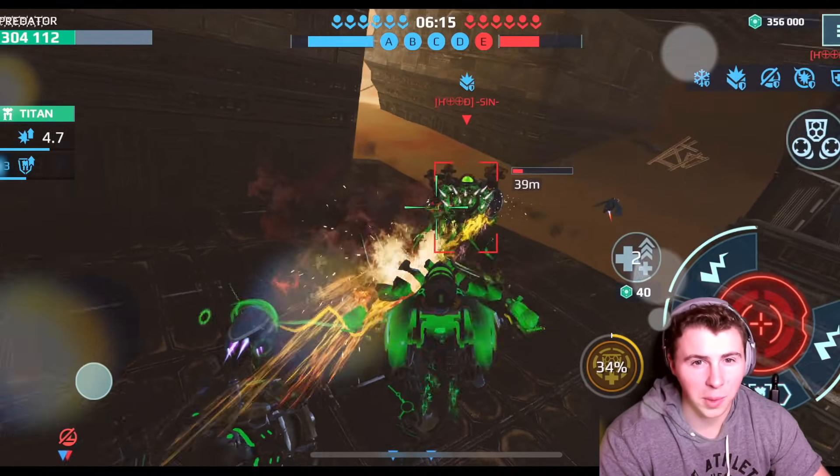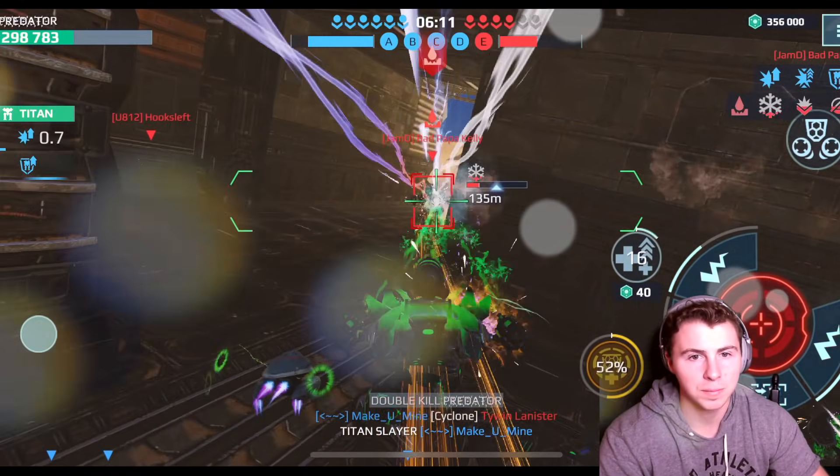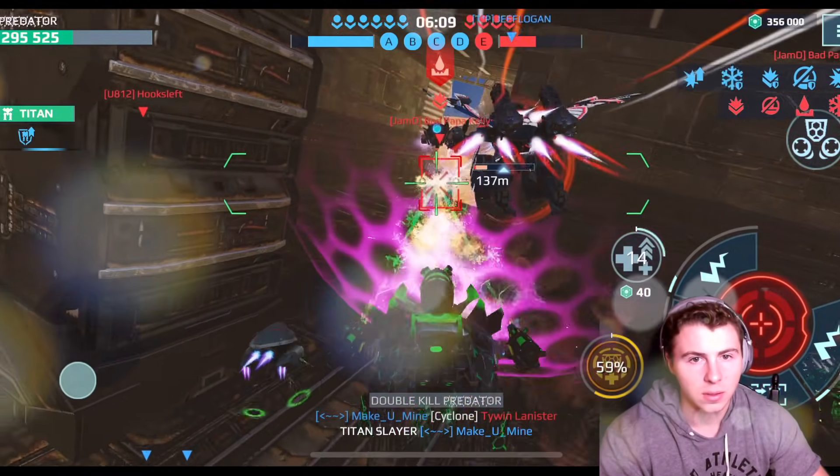We got it — remember, we have way more than 300,000 HP because of our resistance. Double kill. Boom. Is that another Fenrir? Triple kill.